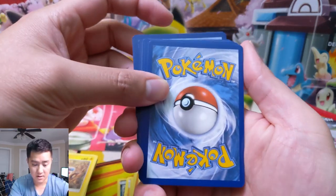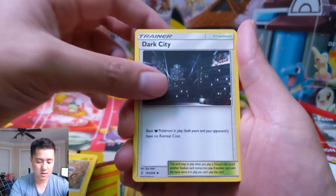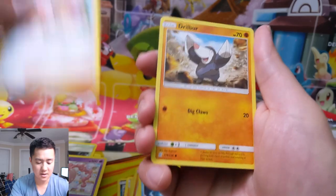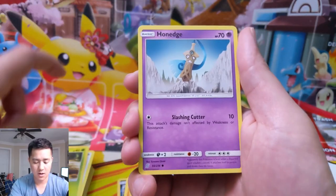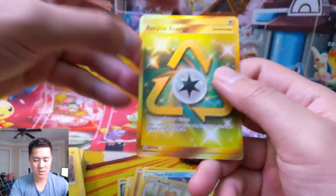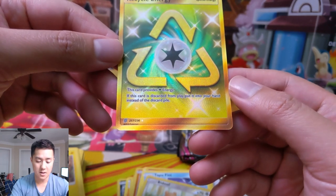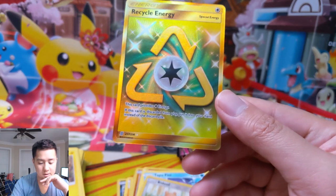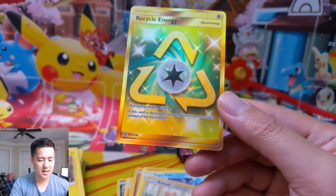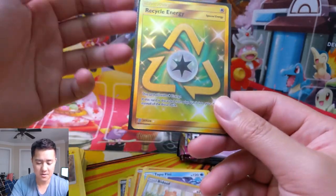Going through the uncommon slots — Dark City, Musharna — and then Misty's Favor, which is actually not bad. Some commons: Slakoths, Drillbur, Foongus, Honedge, Magnemite, a Bidoof for the common reverse. And then a gold card — we got a Recycling Energy! I don't even know what this does. It provides colorless energy, and if this card is discarded from play, put it into your hand instead of the discard pile. Interesting.